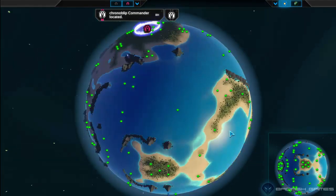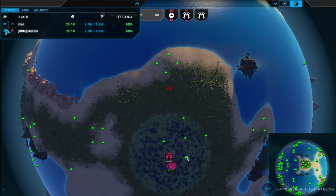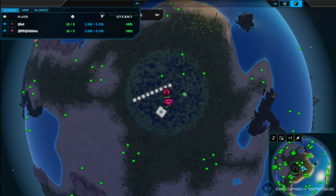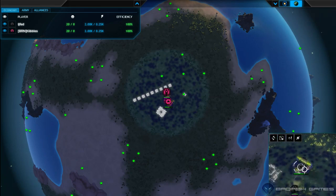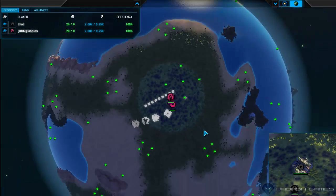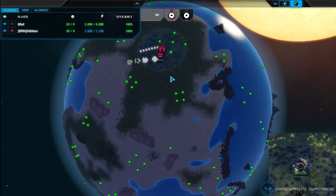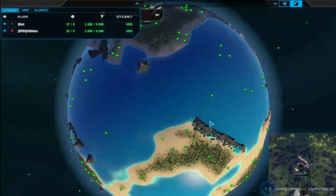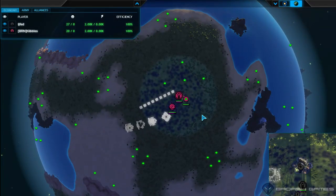It wrecked my base. Commander spawning in — looks like pink is Kibbles and black is Life It. They're both on the same continent. It looks like Life It is going box and Kibbles is also going first air, which is a really good idea on this map. Grab the metal back here — there will be some contention with air.